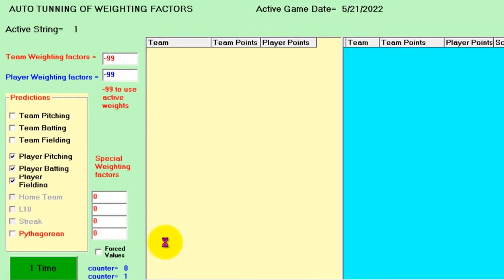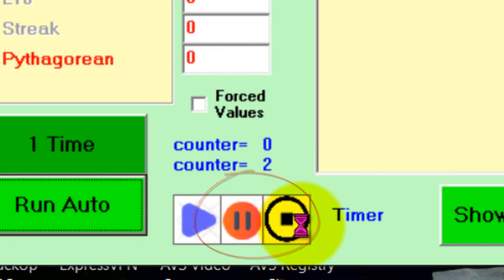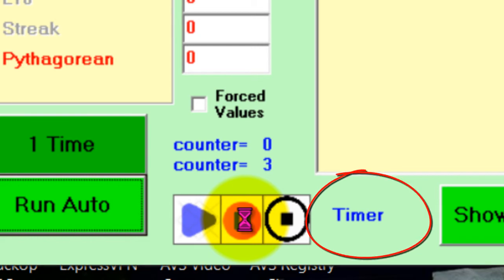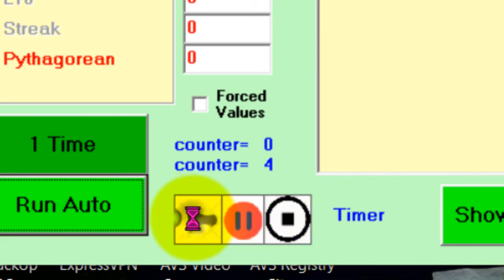You can stop the analysis completely with the Stop button, or you can put it on pause. If I click Pause, notice a counter starts — it's a 60-second timer — and it's just pausing. If you wanted to go do something else within the program you could. When you want to start it back up again, hit the Start button and the analysis will continue. For right now I'll put the video on fast-forward until this is completed and I'll be back.